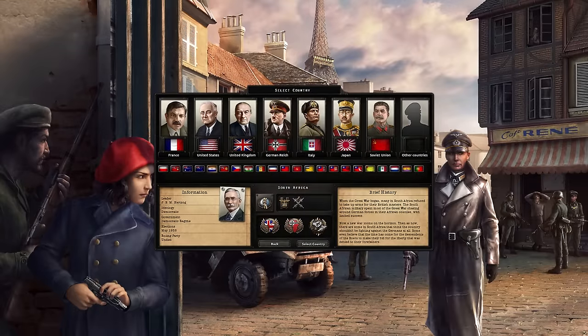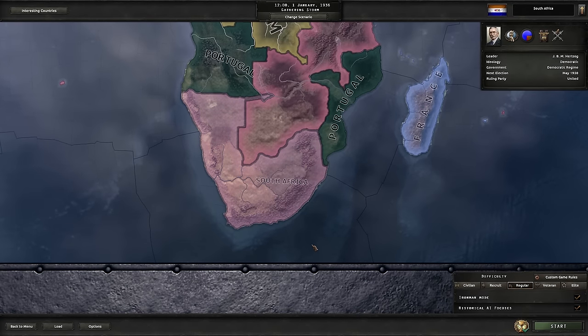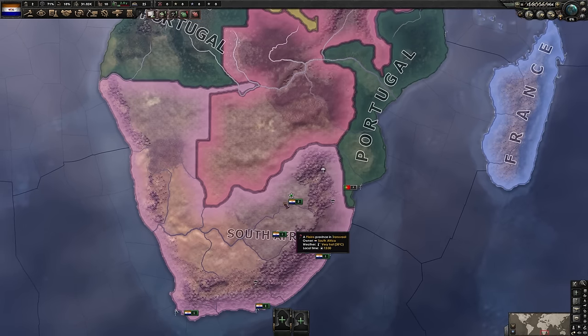Be warned: the AI is going to be the AI. Nothing is ever going to be identical to this run. But after a few playtest runs, this is the setup that will work best. Even if it's not 100%, there will always be a little RNG involved, but this will help you get on your way regardless. Let's hop right in. South Africa — we turn Iron Man mode on and historical AI on, so games are predictable when going for achievements.